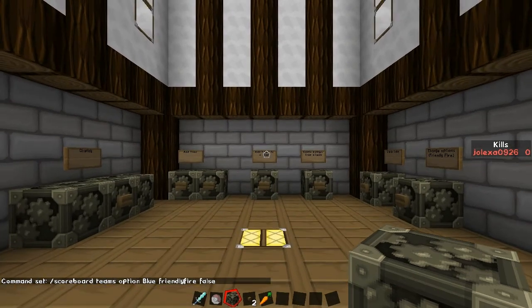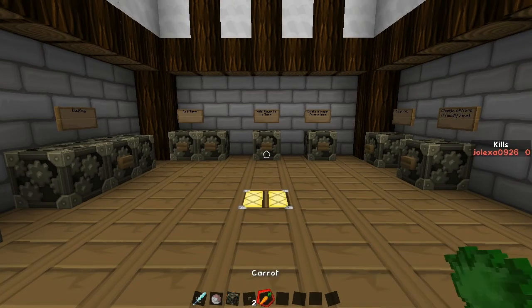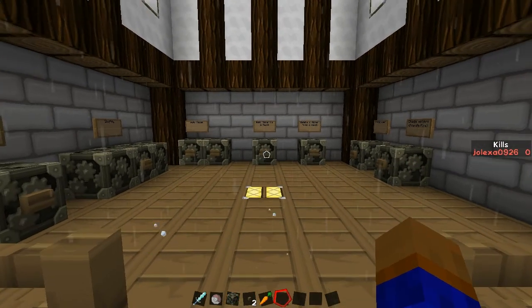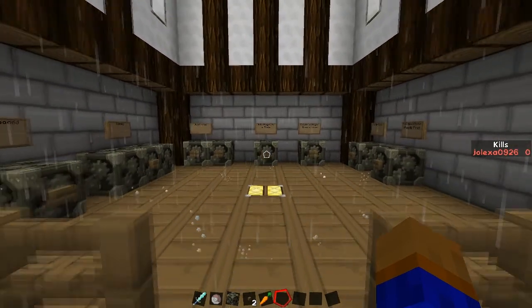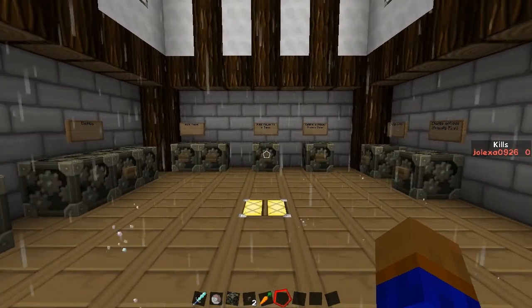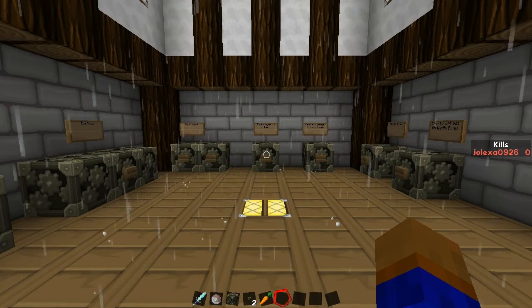That is basically all the functions with teams in the scoreboard. There are more complicated functions for scoreboards in the game. If you have any questions, leave a comment down below and I will try my best to answer them. Please leave a like, leave a comment, and subscribe. That is the end of this video — I'll see you guys next time, goodbye.